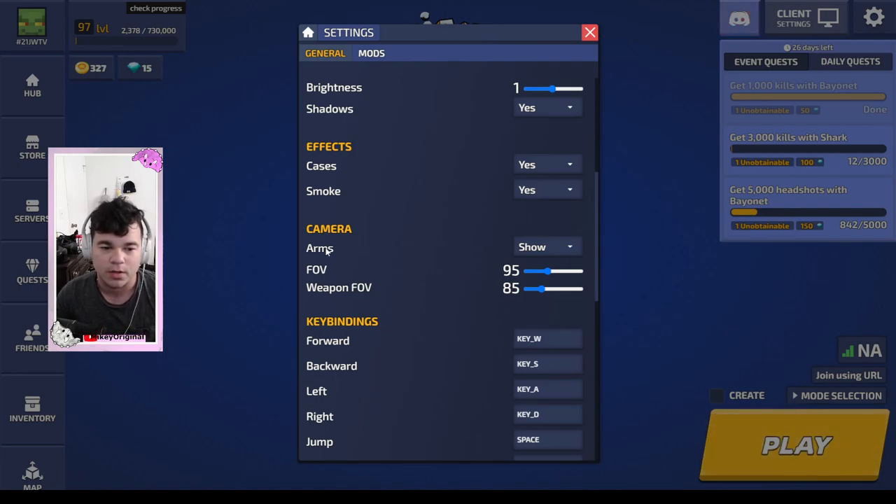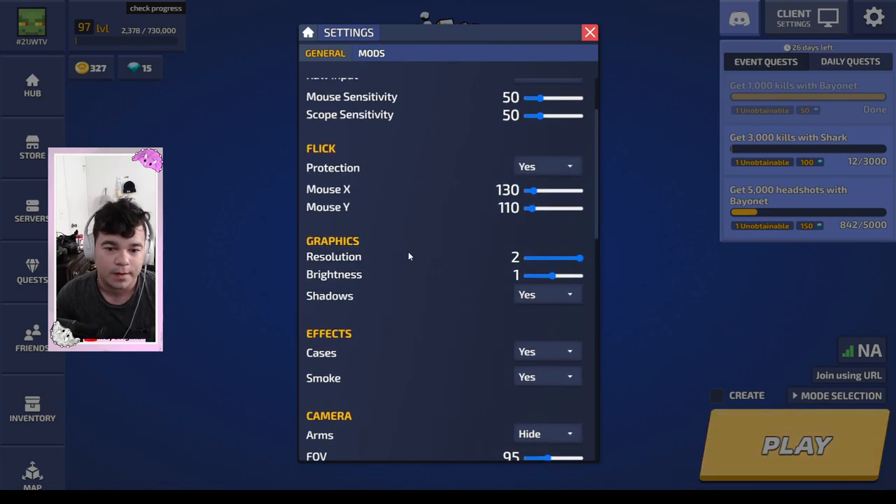That's going to be a lot better. For your arms, until you start getting a lot of skins, you can hide them. It will make you more focused on your surroundings and enemy players. Your resolution, you can put it at 2 or you can put it at 1. That will give you more FPS if you need it.